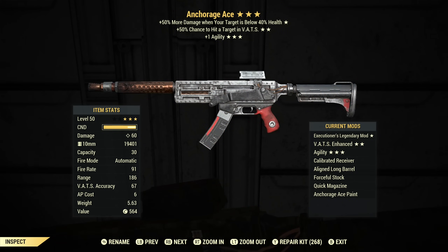Now if we look at Anchorage Ace, you can see I have the exact same mods that I have on the other one, and it has an AP cost of 6. So that is a massive difference and makes it a lot more usable in VATs.